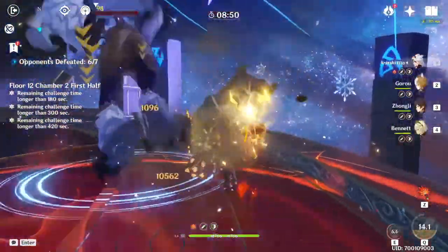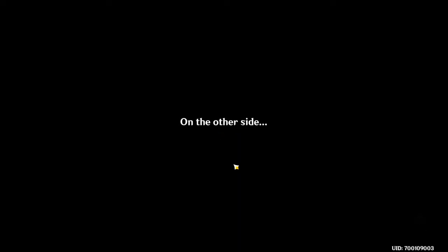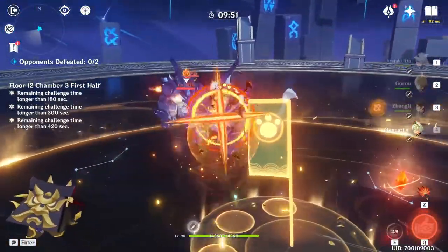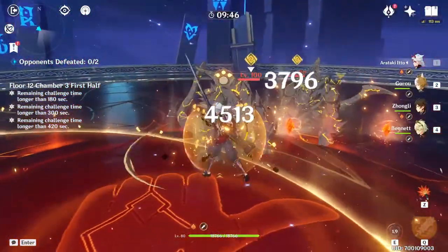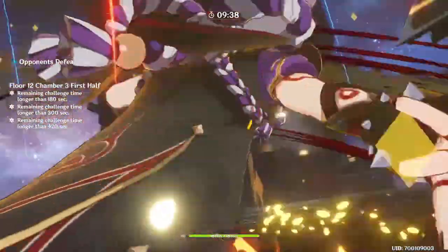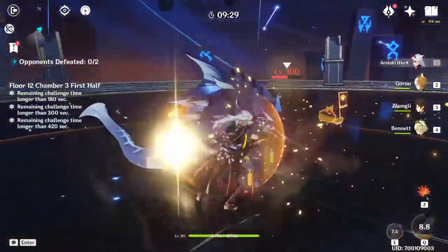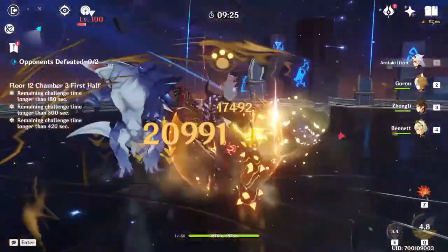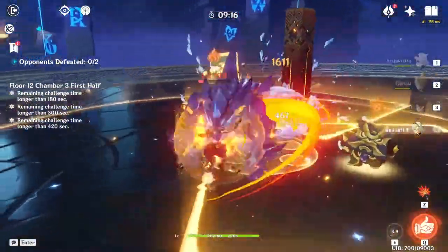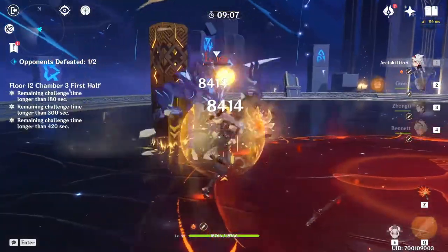Zhongli decreases 15% resistance, which is a big buff to anyone who has him on the team. These enemies are some pipsqueaks — for some reason these two feel like the weakest floor 12 chamber three opponents. They just don't really do anything, especially when you have Itto just running around. It feels so awkward.